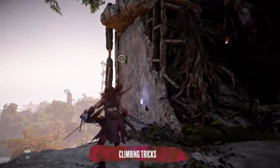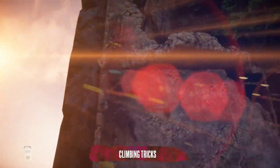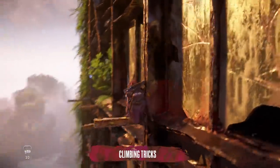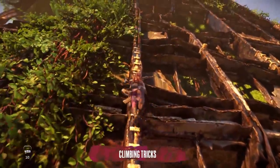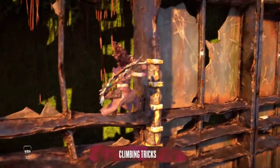Press circle while climbing and push against the wall to grab onto a higher ledge. You're best off seeing if Aloy stretches an arm out to indicate she can make the jump, but if she doesn't, this sometimes works especially when climbing up mountains. Usually the circle button makes you jump backwards, but you can override that just by pushing your thumbstick forwards.